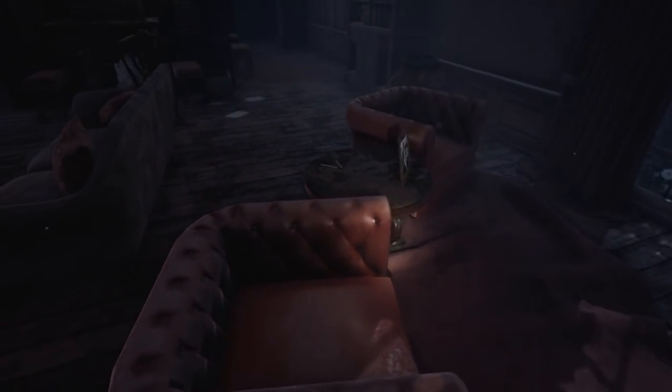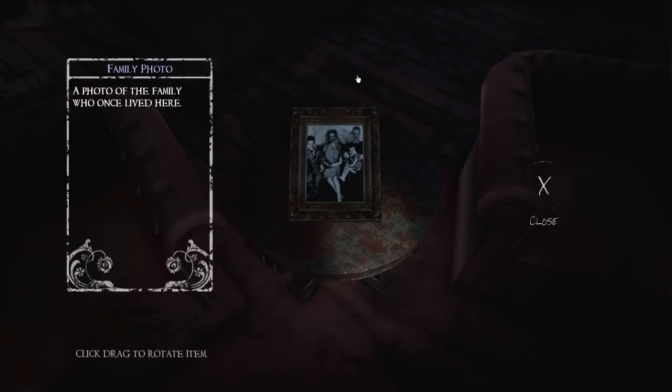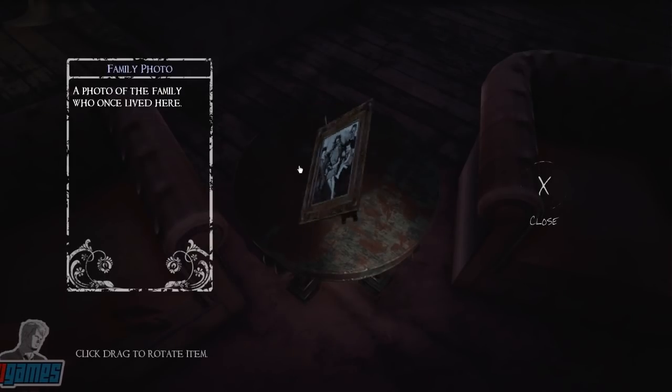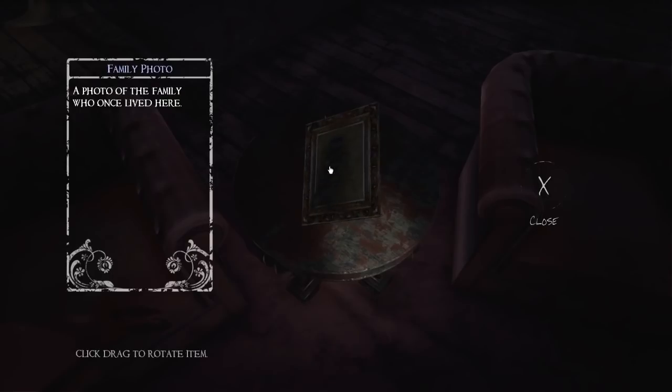Can I grab this frame? It's a family photo — a photo of the family who used to live here. A mother, a father, a brother, and a sister. Anything on the back? Not this time. But I guess we can drag stuff like this around because there will be subtle details and maybe double-sided notes.